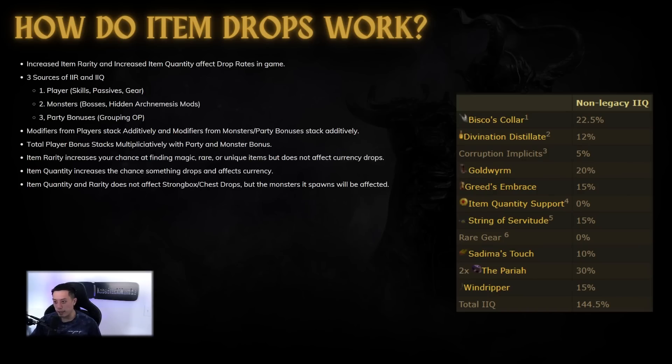There are three sources of item rarity and item quantity: the player — which includes your gear like Ventors and Gold Worm, your skill points, and your passives — the monsters, bosses, and hidden arch nemesis modifiers, which means some rares have way more item rarity or quantity than others. You can also include map bonuses. Lastly, there are party bonuses, and grouping up is very strong — groups get around a 50% quant bonus to currency and 10% quant bonus to all items. All monster and party bonuses stack additively together, and all player bonuses stack additively together, then you multiply the player quant and rarity bonus with the party and monster bonuses to get the final formula.